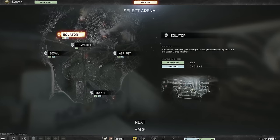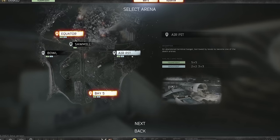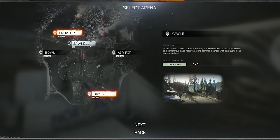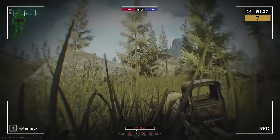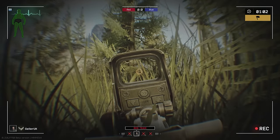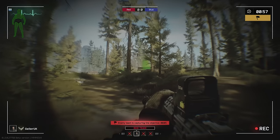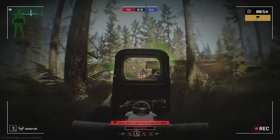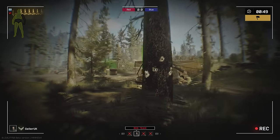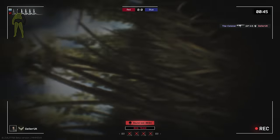The four smaller maps are Equator, Bay 5 (the one with all the containers), Bowl (the dusty one with the helicopter in the middle), and Air Pit (the map with the large aircraft through the centre). Sawmill is the exception, with 1 minute 20 to capture the point because of the increased size of this map. Sawmill, Bowl, and Air Pit have two control points, which makes it harder to defend them, so central map control is very important. With only 7 seconds to successfully complete a capture, it is important to know firstly where the points are, and secondly not be too far away, as the enemy team can sometimes cap it before you're even able to get there. This is particularly difficult on Sawmill because of the distance between the two capture points — the greatest out of all of the maps.